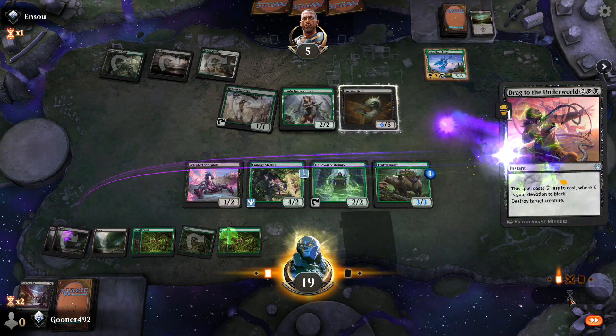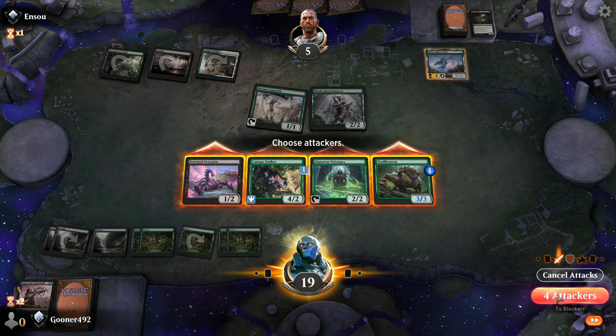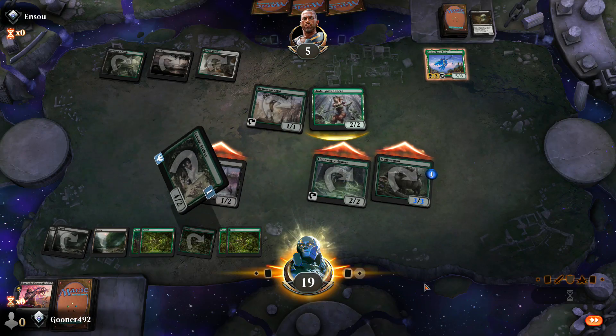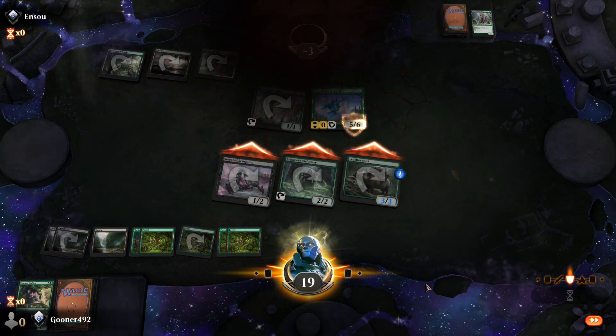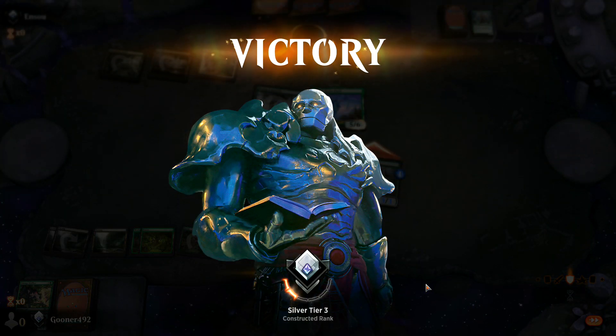The main purpose of the combat phase is to declare what creatures of yours will be attacking. Once that's done, your opponent can declare their blockers. Then damage is dealt based on the power of attacking creatures. Attacking creatures that are blocked will battle against each other, and the creatures with the right amount of power and toughness will survive. Once combat is done, you go to your second main phase, then finally your end step.